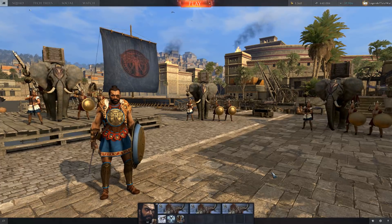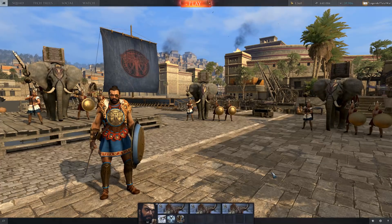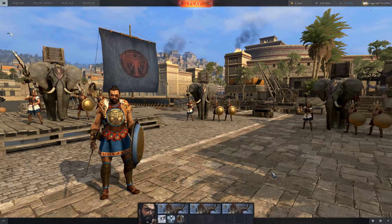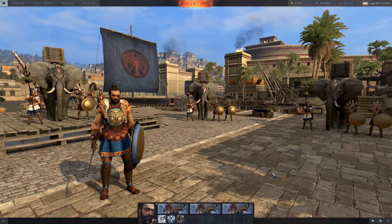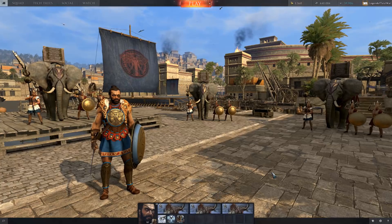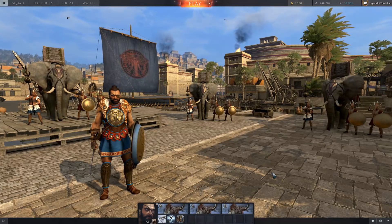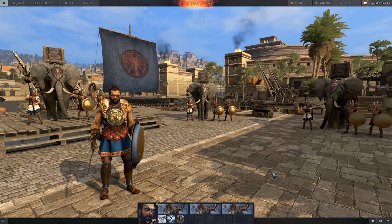If you like the look of the game and you want to play it and haven't done so yet, this is a free-to-play game, so check out the link in the description. Use the code PLAYTWA, and that'll kick-start your campaign with 7 premium days and 500 bonus gold.